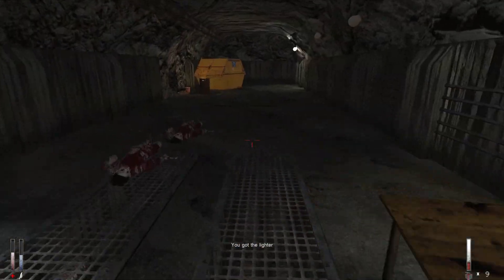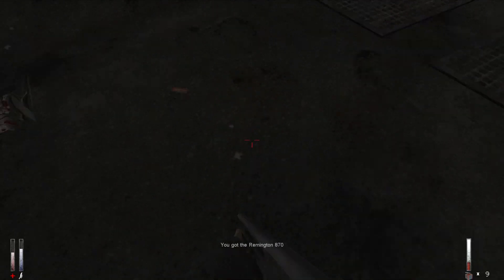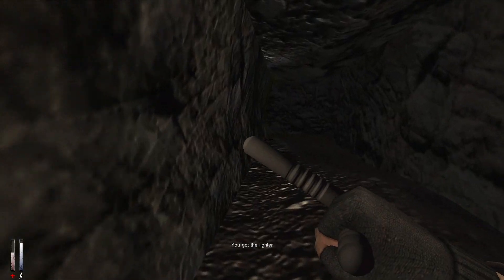This is the part of the game where you get the shotgun, and there's also a secret: if you use the lighter on the cigarettes it plays a little smoking animation. You also got to use the lighter to light the rope.